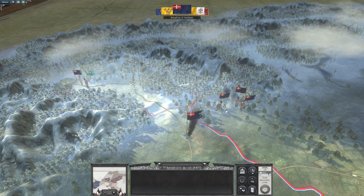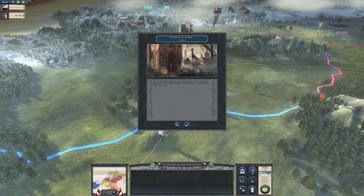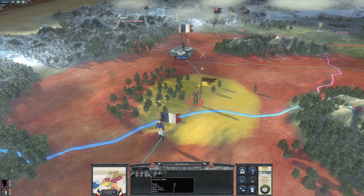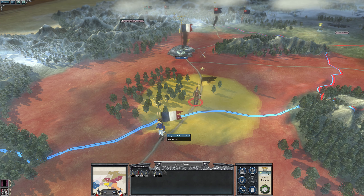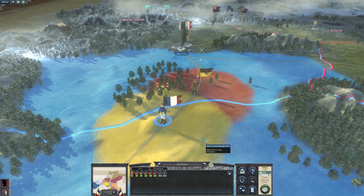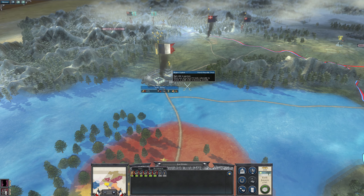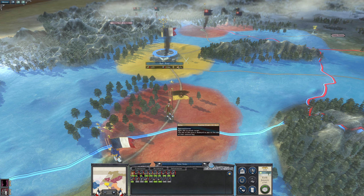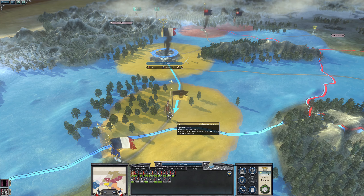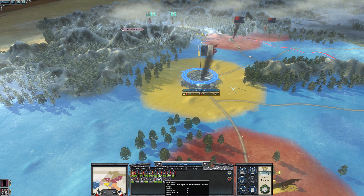I thought everybody was coming to attack. No surprise. So what do we have? Some fusiliers and militia. You are in range of those guys. So let's bring Napoleon out. Can you actually get into Turin? Maybe. Napoleon's going to come and attack Donner with everybody — well, not with everybody. Let's split out these two units.